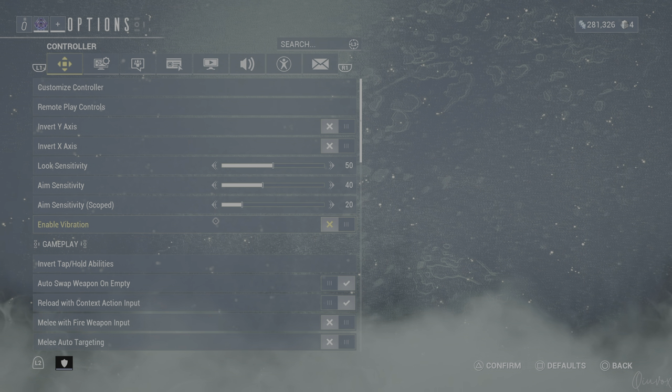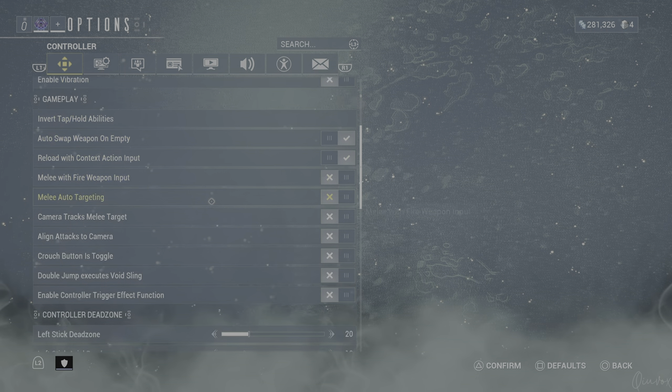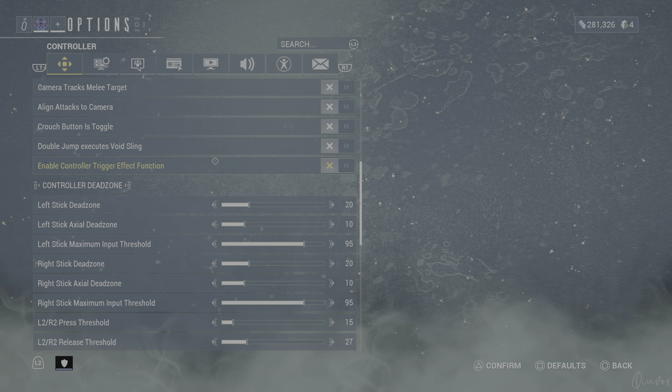Vibration is off as well. On the PS5, just imagine you're using Ignis Wraith all the time and it just never stops vibrating. Also, enable controller trigger effect function is off too, but at this point it doesn't matter because vibration is completely turned off.